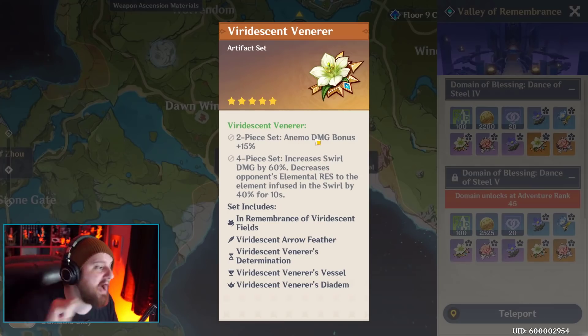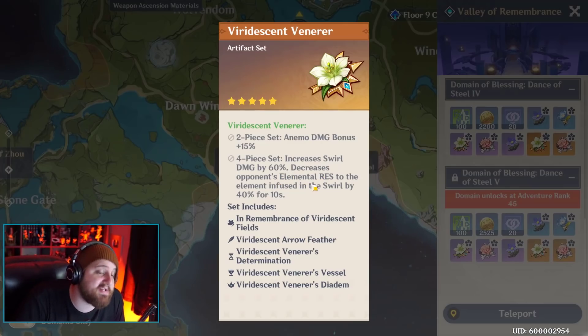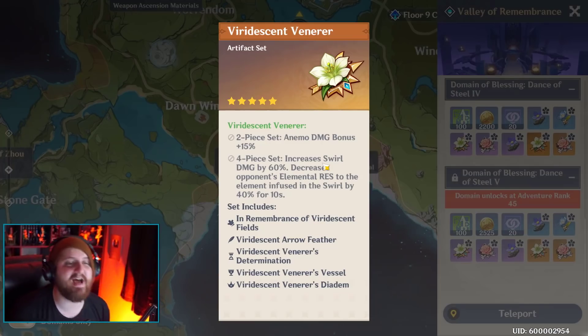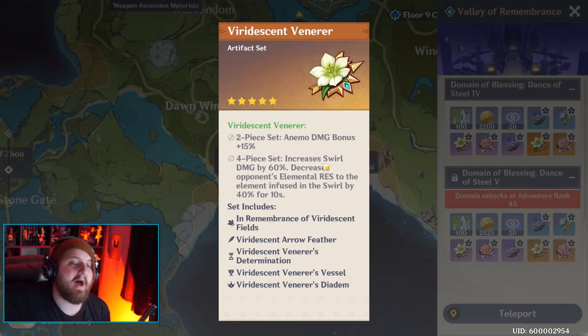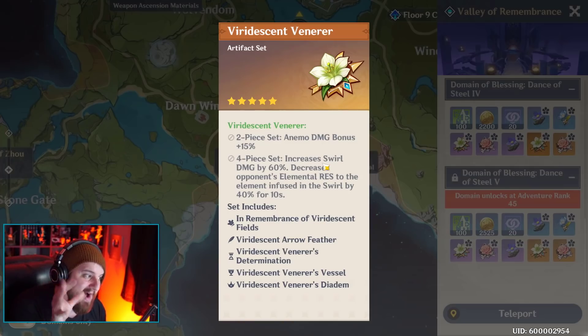Anemo damage bonus plus 15% - okay, since I'm using them as assists, all they'll be doing is using their abilities, so anemo damage will increase their entire kit's damage. Increase swirl damage by 60%. Decreases opponent's elemental resistance to the element infused in the swirl by 40%. So not only is their damage going to go up, but this set will also synergize with whatever element your main DPS is, and boost the damage dealt to enemies through elemental resistance shred. This thing absolutely slaps.